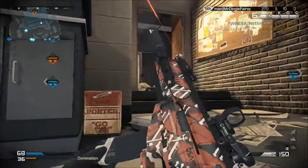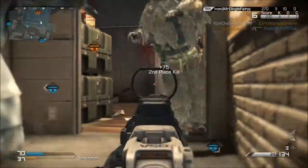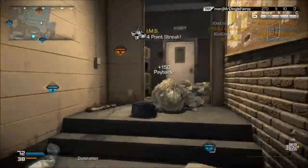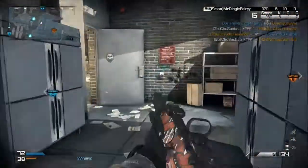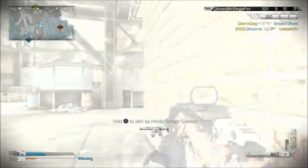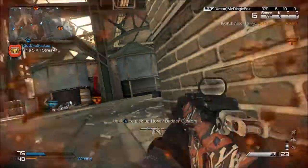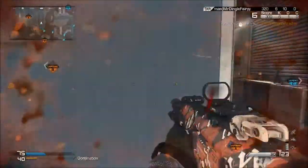Today's assault rifle I'm featuring is the ARX 160. I've got the red dot sight on it and the suppressor. The laser sight on the end of the gun comes default with this weapon, so you can get better hip firing and it does encourage you to hip fire because you see the laser sight and you know they're coming up close.